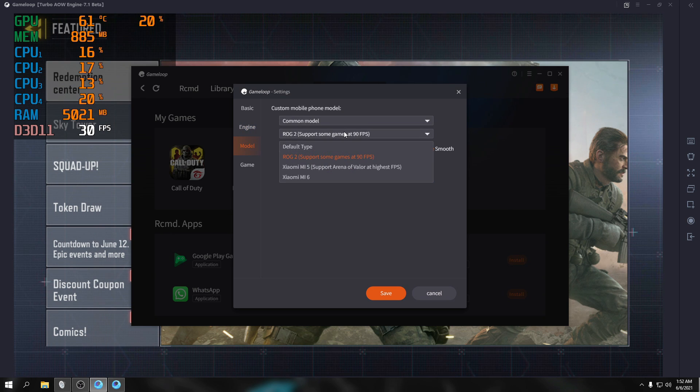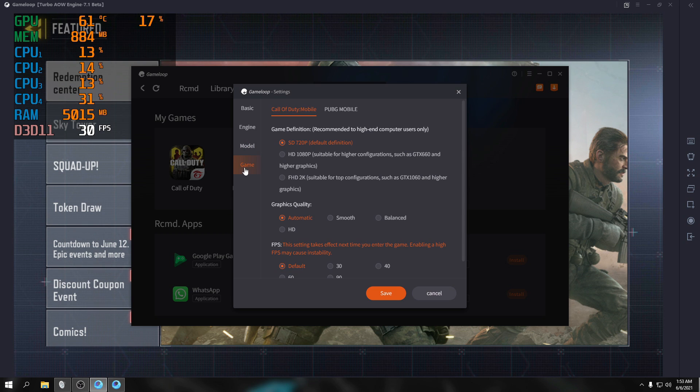For the model setting, I'm not entirely sure about these settings — I didn't copy them from anywhere, I just tried and maxed things out. I set it to Xiaomi Mi 5, then Xiaomi 6, then default. For the game profile, I selected S720 — which covers PUBG Mobile and Call of Duty. I set the resolution to 1080p since our monitor is capable of 1080p.